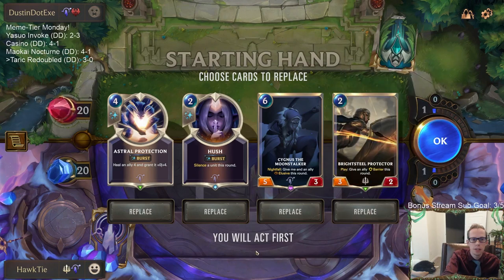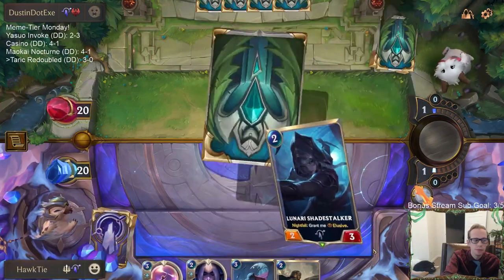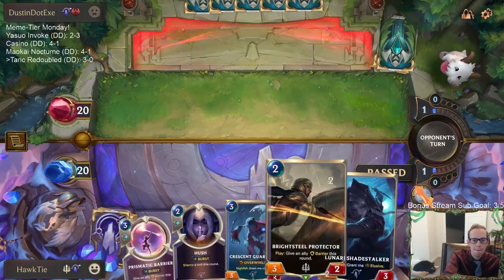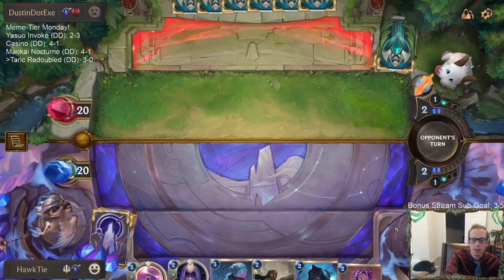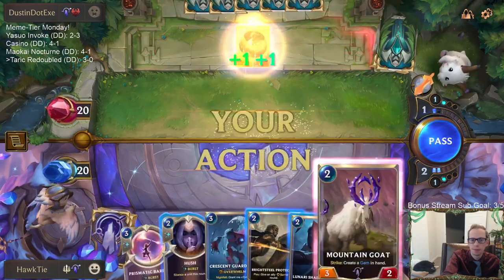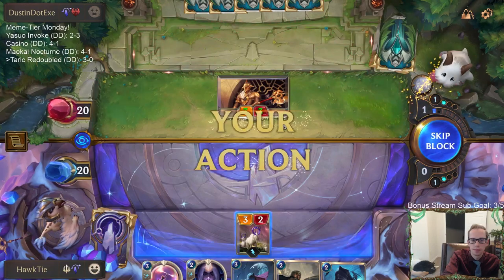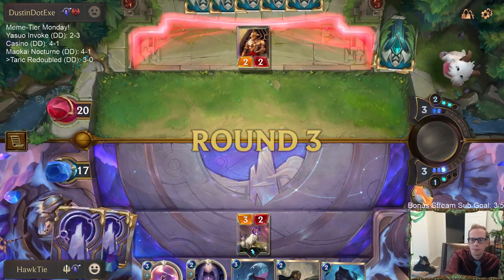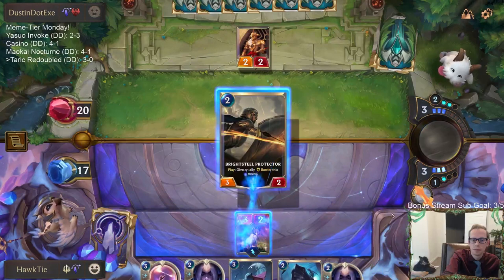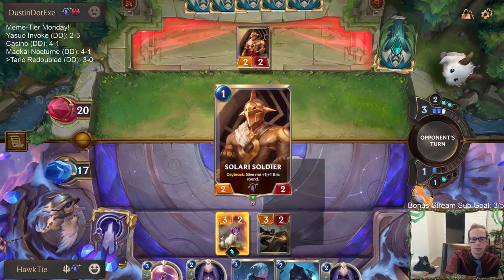Darius, Draven — those cards are good. I like Hush. Mulliganing on these two. We've done a really good job of drawing Taric in our other games and I want to continue that trend. Taric — ours is the one true light! I can take three. I wish I would have mulliganed Hush — I don't really want a second Hush.